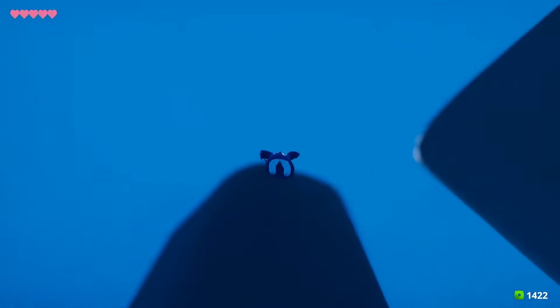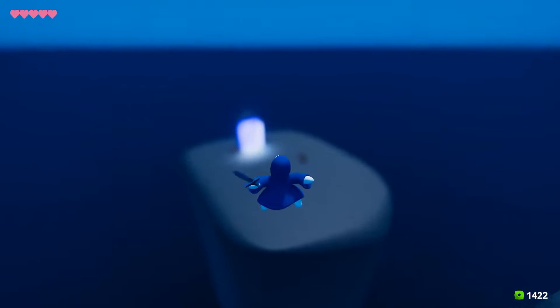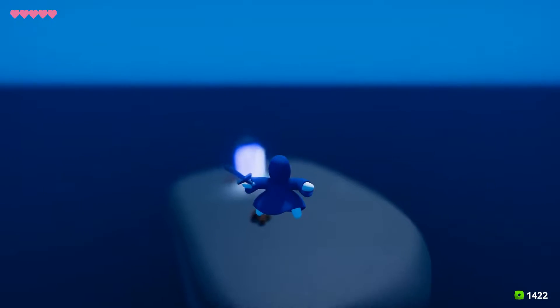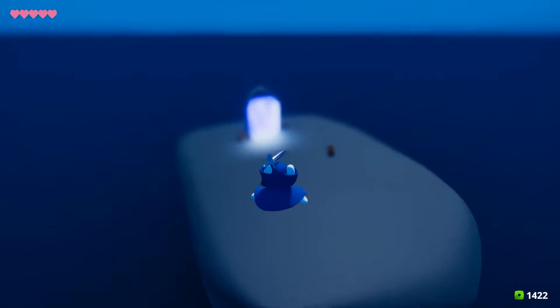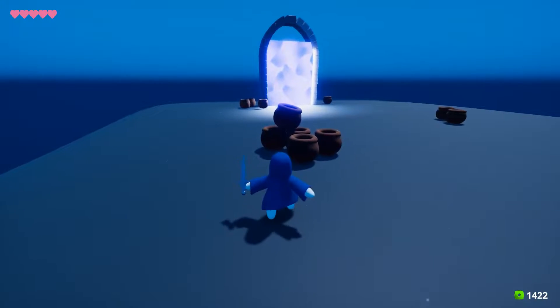Take the jump pad and we can fly to the level selection area. Right now I just swapped this portal out for one of the levels I've been working on, and that's the one I want to walk you guys through for this devlog.